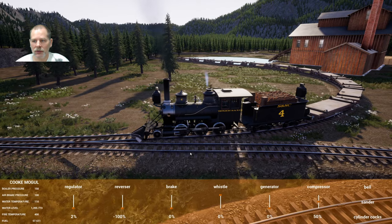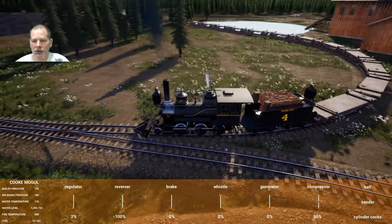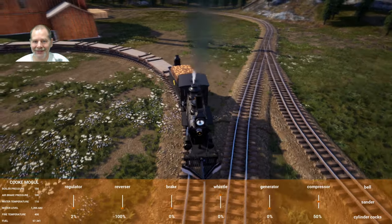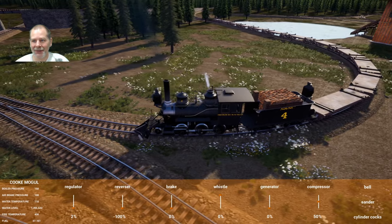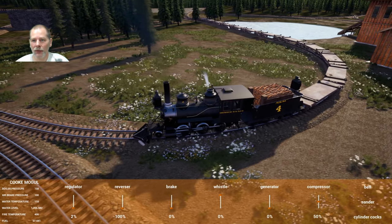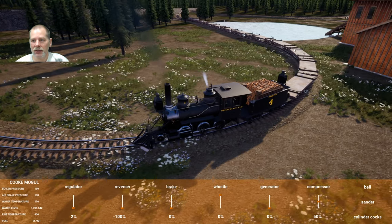I'm going to go back off to two, at least until we get around this corner. This corner is like the worst corner out of all the stuff that I built, maybe with the exception of the one up at the iron mine because that one was pretty nasty too. Now how many cars do we have? One, two, three, four, five, six, seven, eight, nine, ten, eleven, twelve. I think we have twelve now.